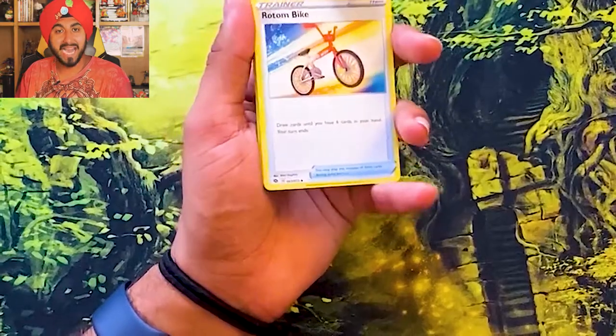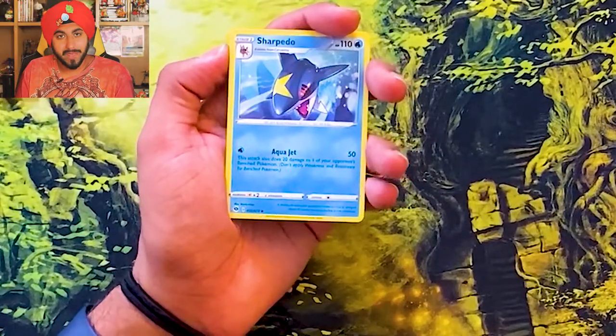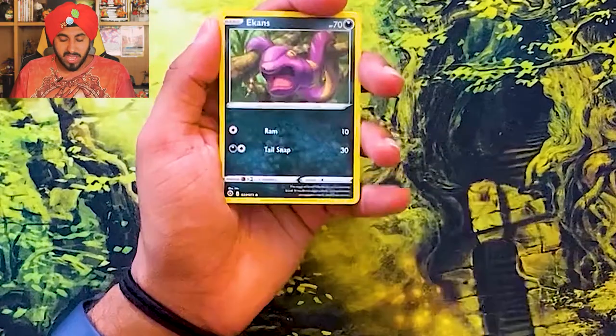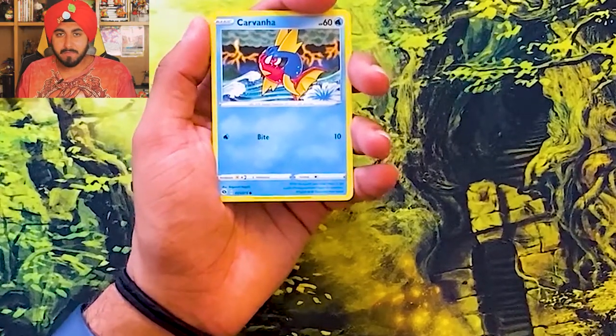We got a Rotom bike. Don't you feel bad for Rotom? Does Rotom want to be a bike? What if that Rotom wanted to be a car? Ever thought about that? A Sharpedo — make sure you sharpen your Sharpedos. We got a Nickit. An Ekans — that's just snake backwards. We got a Carvanha — half of my heart is in Carvanha.